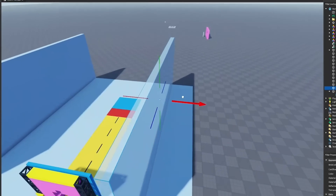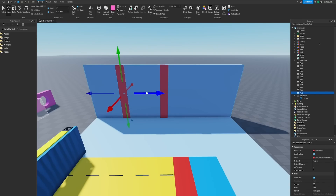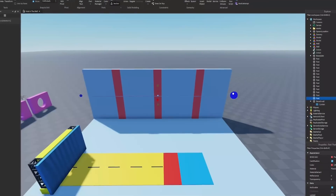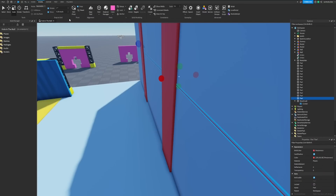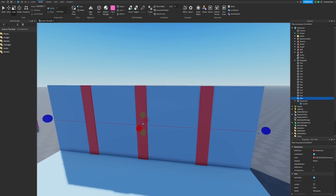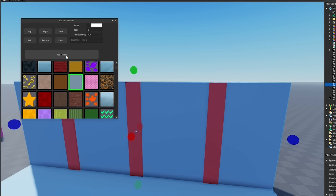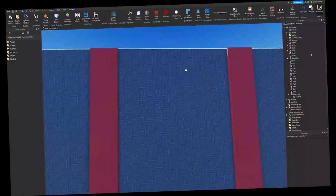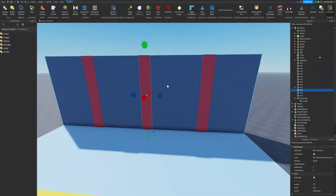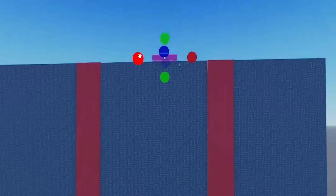First we'll make the walls — grab this, drag it out a little bit. This could be red. Put one over here and one over here. Now we'll make some lines on the wall as decoration, but instead of red they'll be a darker blue. I should probably just do that with a texture — let's see what we've got in here, anything nice or fitting. That's kind of cool — add texture to all of this. Yeah, that looks pretty all right.